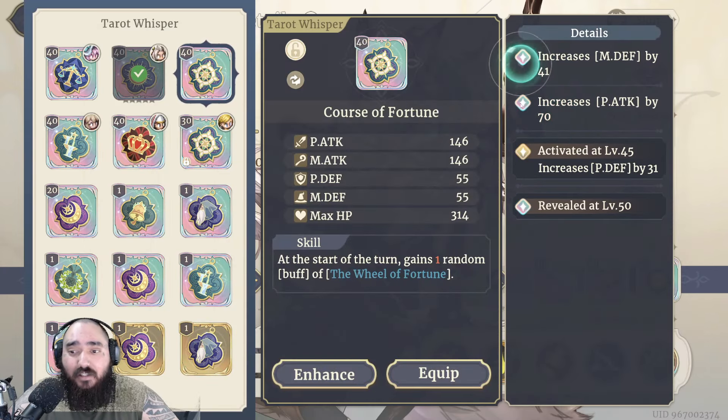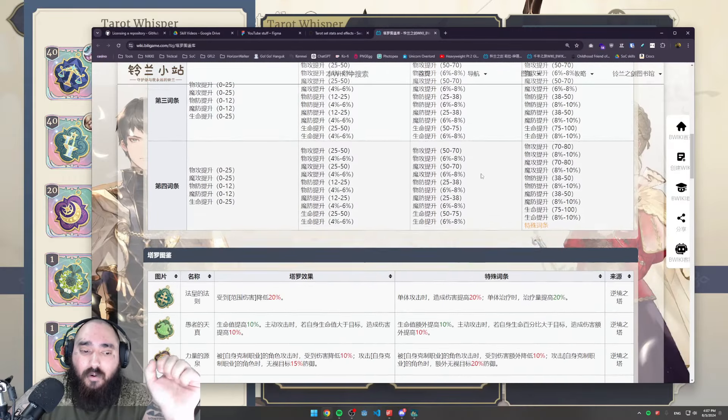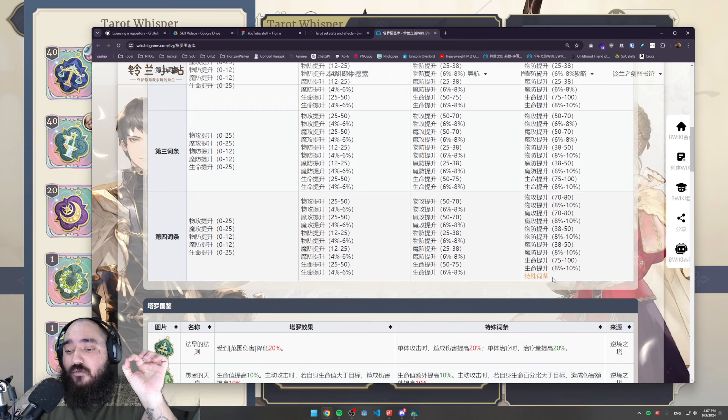Beyond rarity and line position, you also need to consider whether you got a min or max roll. In this game, the difference is not huge — for example, 70 to 80 is only a 10-point difference. In other games, min could be 20 and max 100, so you'd need to be very lucky. Here it's not as critical. As long as you have legendary lines with the stats you need, you're in good shape.